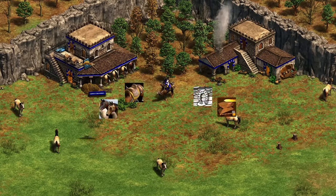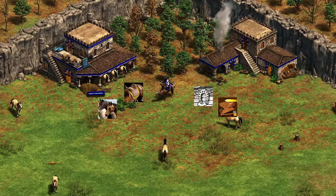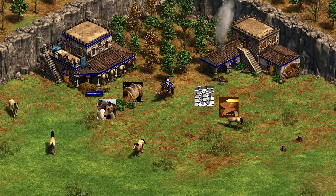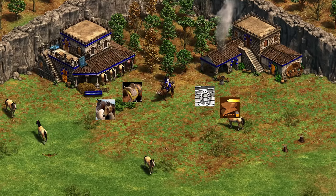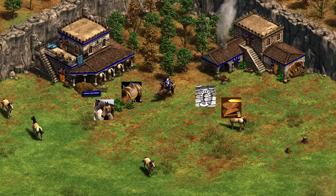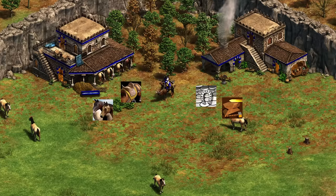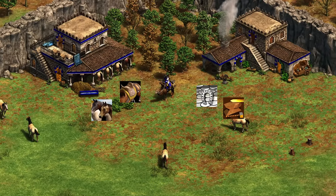Next up, we've got the Saracens with the Mameluke. The Mameluke takes attack and cavalry armor from the blacksmith. It has three range, but skirmishers will do no bonus damage against the Mameluke because it does not count as a cavalry archer — it simply counts as a camel. So it takes bonus damage from Halbs and a little from camels, but not as much as a Knight would. It also does not benefit from ballistics or chemistry.